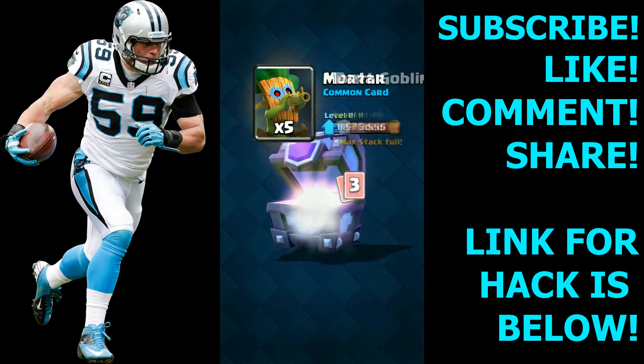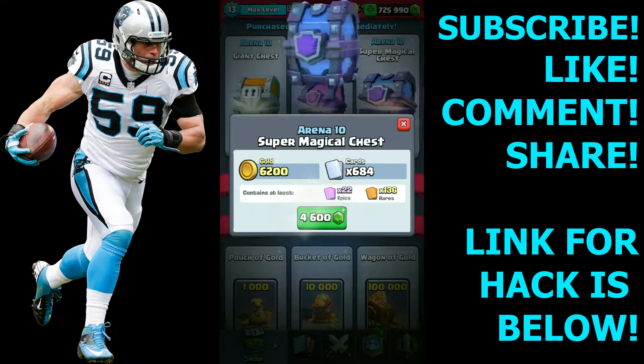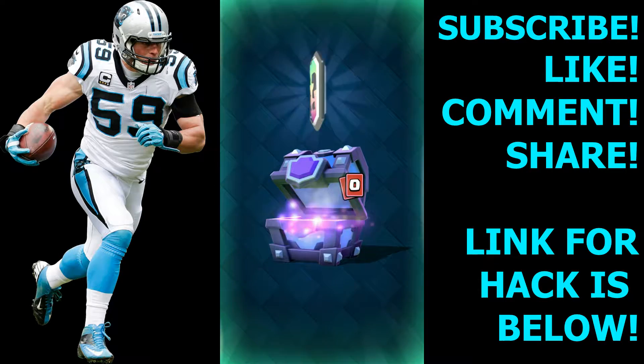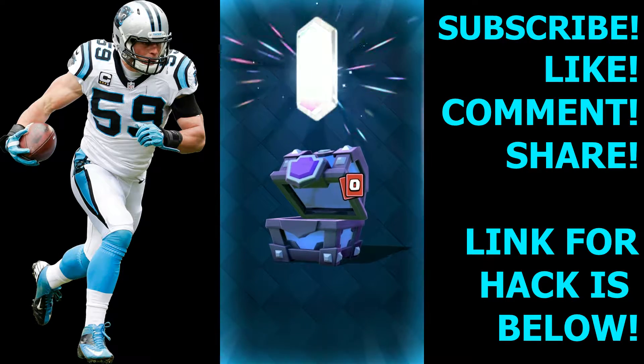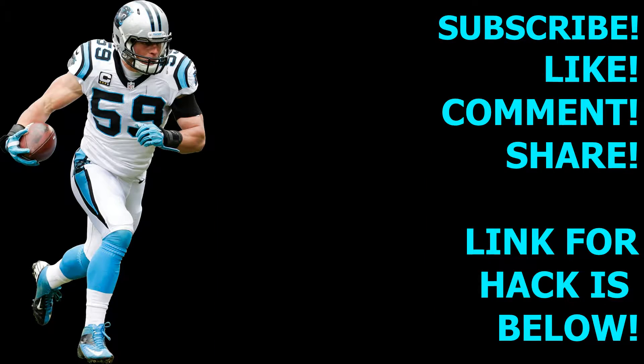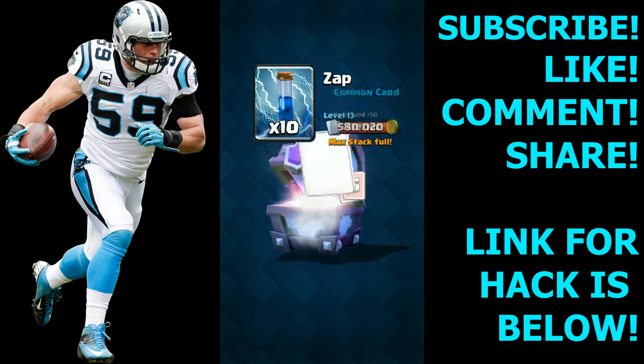What could it possibly be? Inferno Dragon again — you gotta start giving me some more legendaries. Knight, Vapor, Ice Spear, Battle Realm, and we get the Bowler. What's in this chest? The Log.